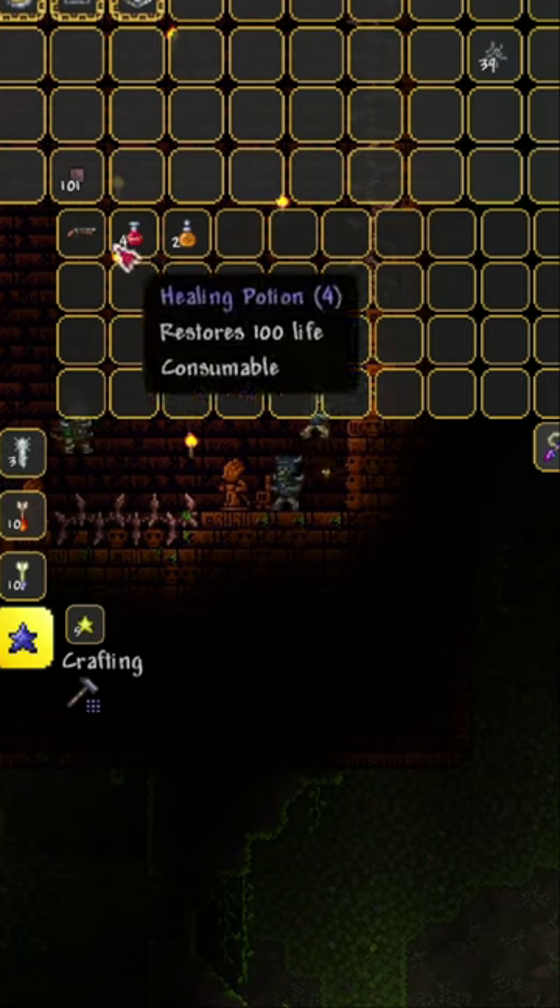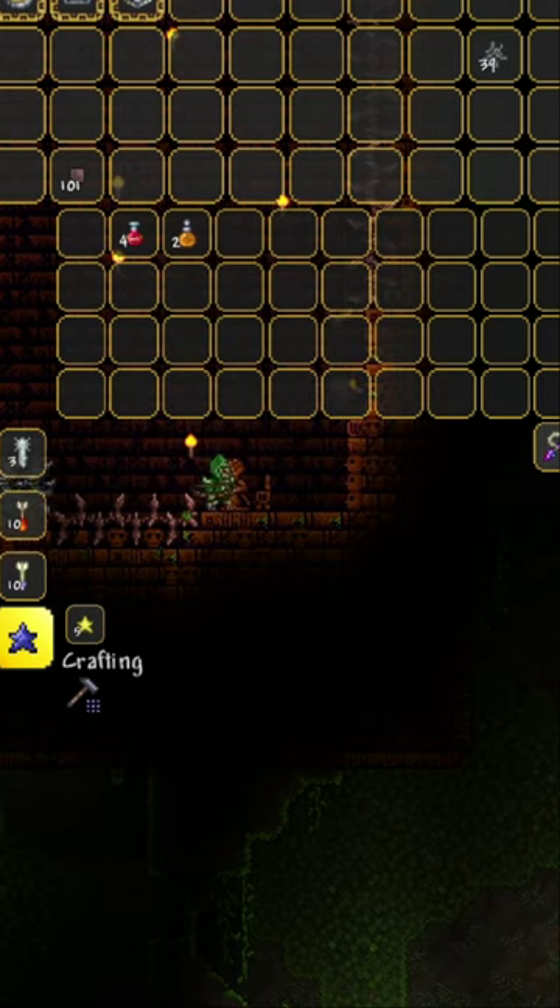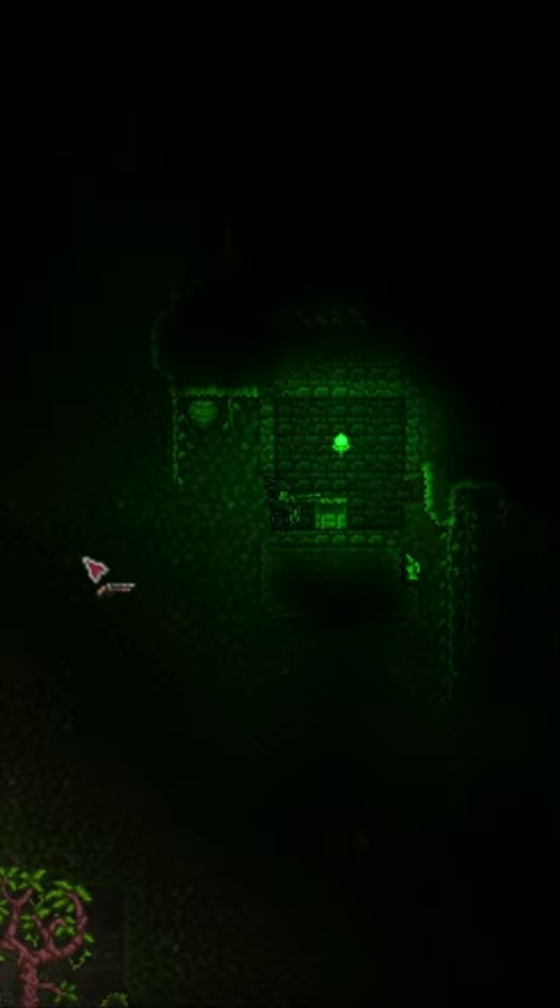The Boomstick is a pre-hard mode ranged weapon found in the ivy chests in the underground jungle, and it's actually my favorite weapon in Terraria.